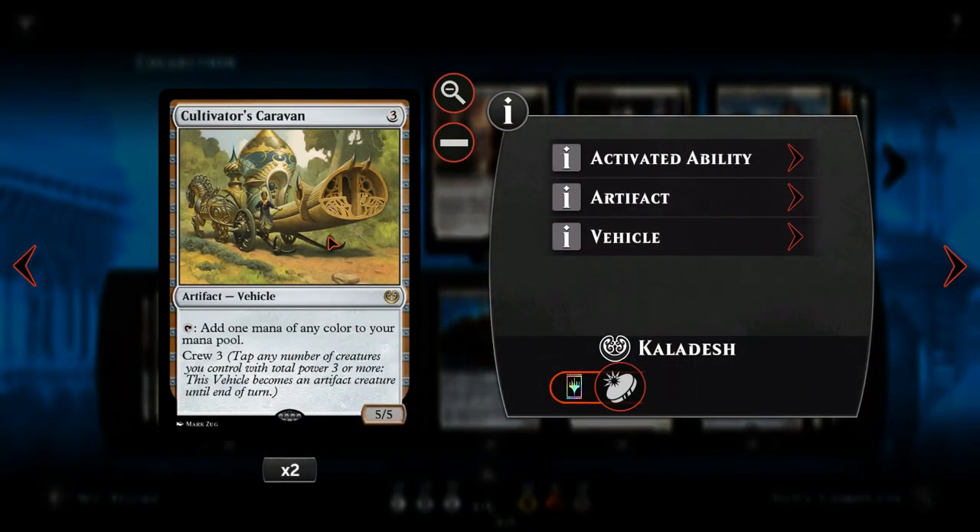Next we have Cultivator's Caravan — probably one of the most important cards in this deck. It's a three mana 5/5 vehicle, so three mana for a 5/5 is really quite crazy. The best bit about this vehicle is that we can use it as a ramp card. For three mana, instead of using it as an attacking creature, we can tap it for one mana of any color. It's a really good card — even if you don't use it as a vehicle, the mana ability alone is worth it.